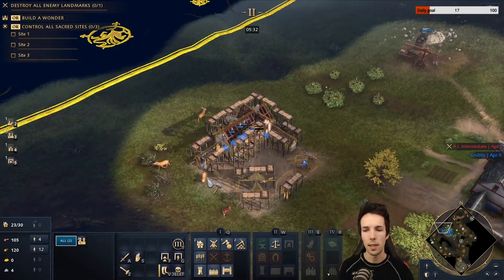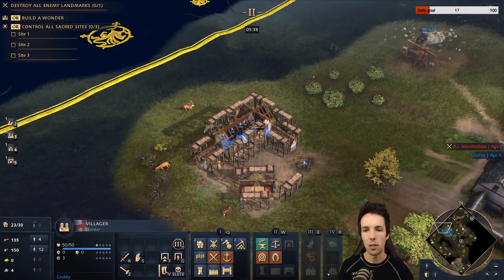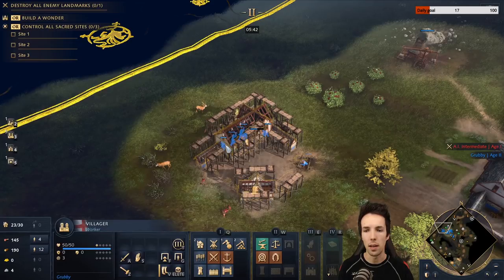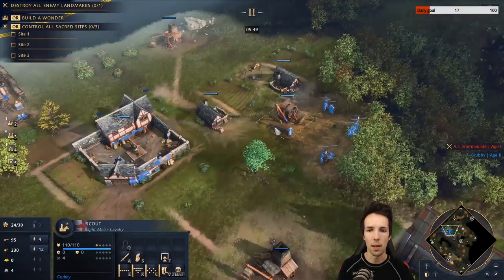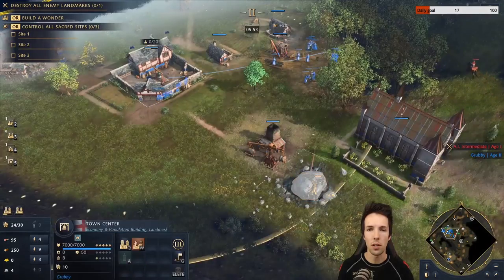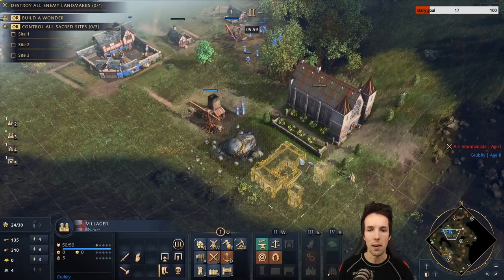Every now and then I like to take two villagers and kill deer that blunder too close to the Town Center. Make sure to use two different ones each time so that they have their attack timing ready — this way we get the bodies in the right place for more efficient gathering. At 5:50 we're going to put three villagers on gold, and every new villager still goes to wood. We're going to start our barracks.